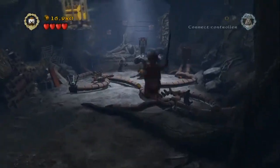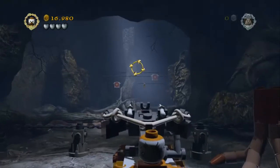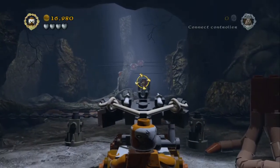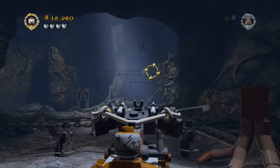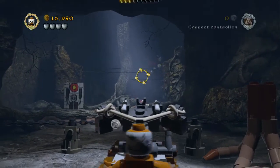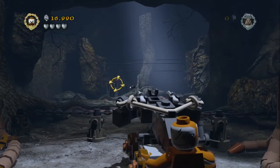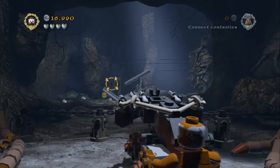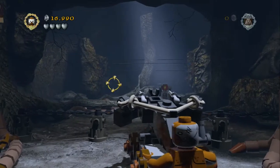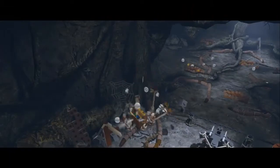There's a couple of bits to do in here. First we're just going to jump on top of this ballista and all you have to do is just shoot a bunch of these targets. The aiming doesn't seem to be quite perfect, or I'm just not particularly good at this — one of the two. So once you're taking down enough targets the minikit piece on the left hand side will actually just drop down. Just grab that one there.